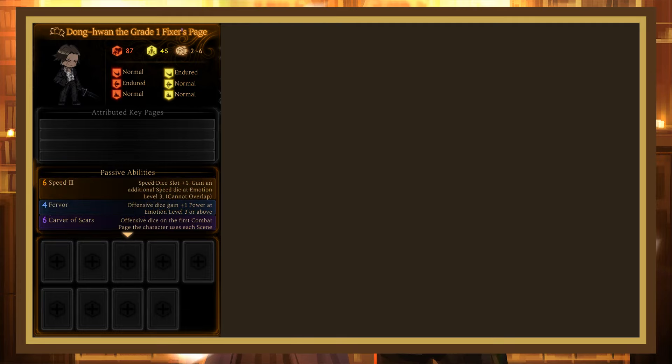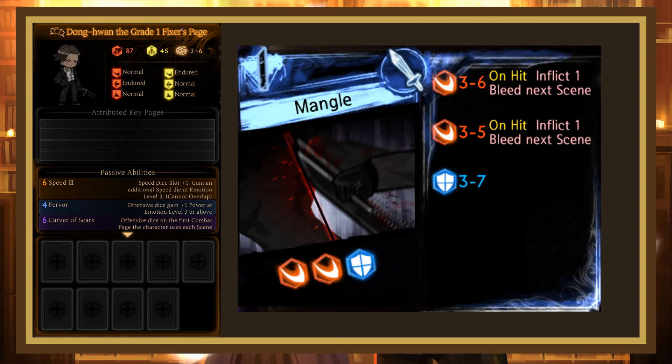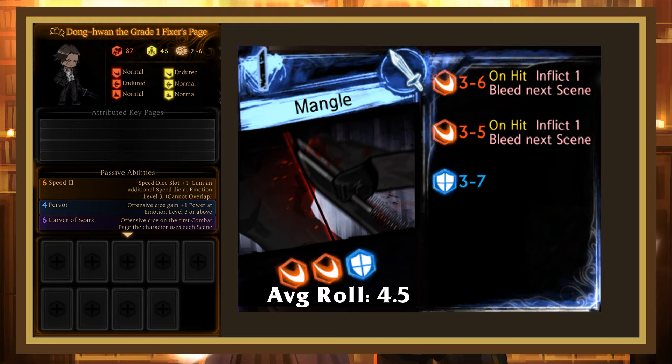The passives are overall quite strong in a bleed build, but Donghuan's base stats are a bit low, so it might be hard finding room in team compositions past Row 2 of Star of the City. This reception also gives you 4 combat pages. Mangle is a 1 cost with 2 slash dice that both inflict 1 bleed on hit, then a block die. The roll average is good enough that it transcends 1 cost value page syndrome, especially since it has dice type consistency, but that means I'd only use it in a bleed-focused slash build.